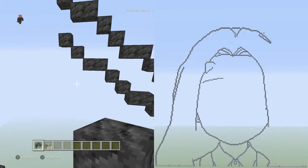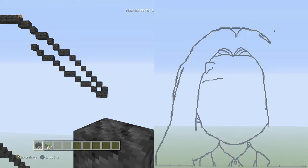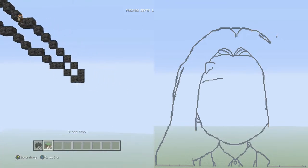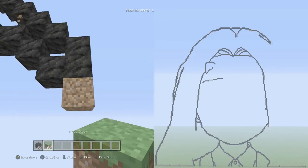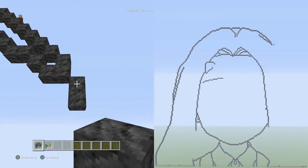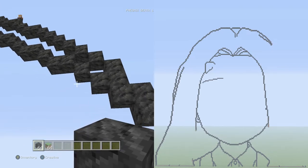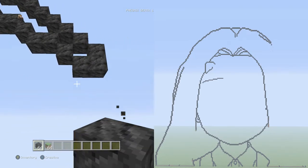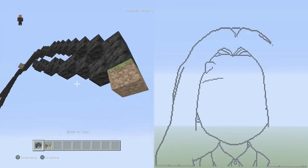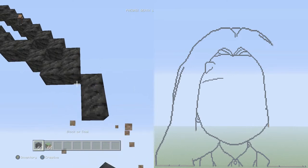I know that was confusing — let me zoom out so you can see what it's supposed to look like. Now let's go to the bottom right and continue building down. Put a placing block underneath and go down and to the right two vertical. From the two vertical, add one extra block to the left of that top block to thicken up the line.